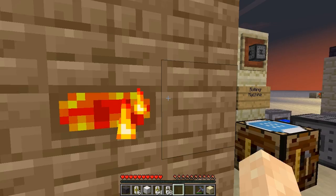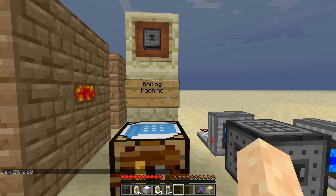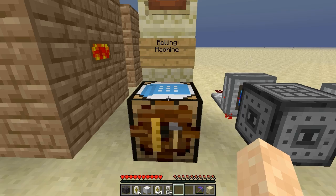The next item we're going to take a look at is the rolling machine. The rolling machine is going to create a bunch of the resources you're going to need for your Railcraft career. We're not going to get into all of that today, but you will need this to create rails. The recipe requires several pistons, some iron, and a crafting table to produce your rolling machine.